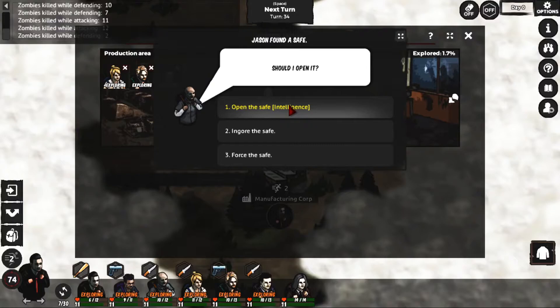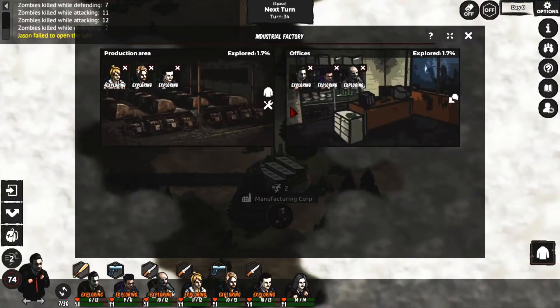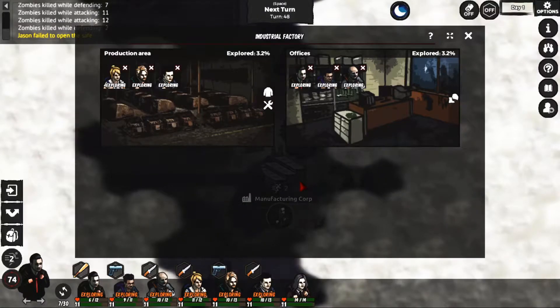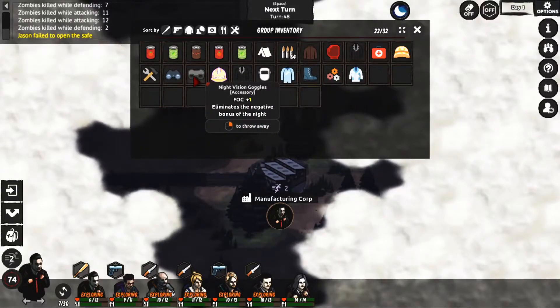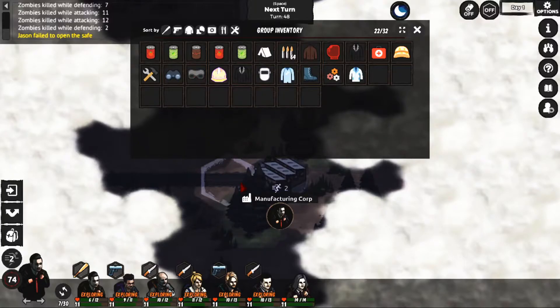Jason found a safe - open it - failed to open the safe okay. I guess you don't probably want to sit here and do it non-stop, looks like you probably just want to do a little bit at a time or you'll be sitting here for days. So we are getting a bunch of stuff - night vision goggles, nice!